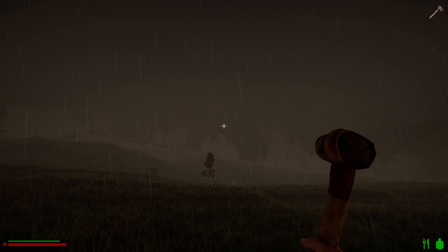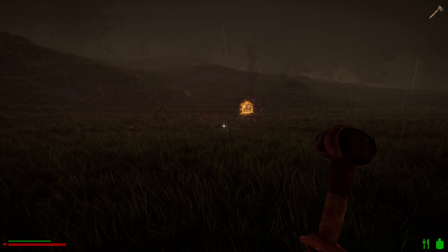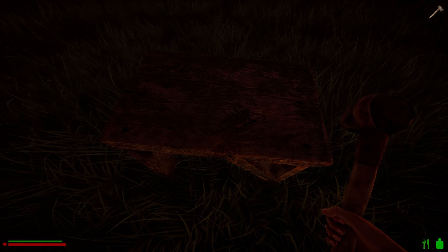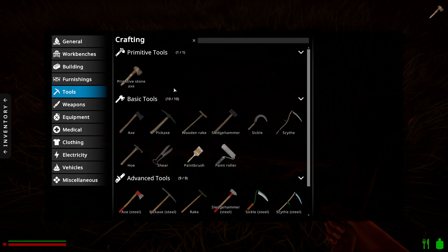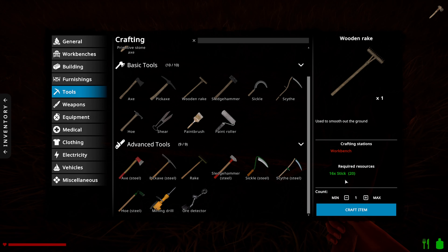It's getting quite late in the day now. So let's make some lumber. The other thing we can do is craft a rake - so if I go here. You can't do it there - oh yeah, wooden rake, 16 sticks.